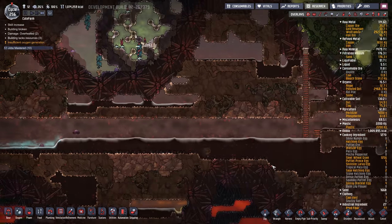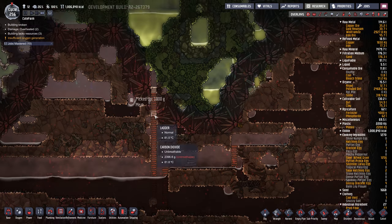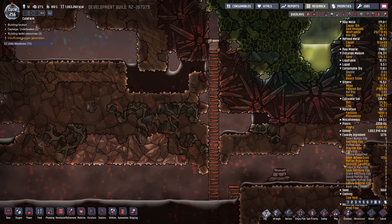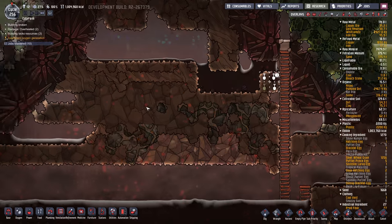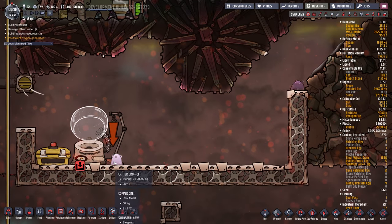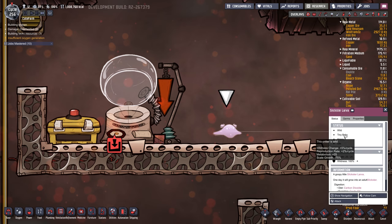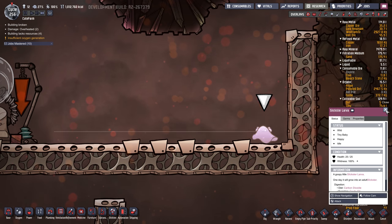What are these guys doing over here? Grabbing meat — oh, some stuff died in there. Let's crack that open, get that egg. So I have an incubator right in — oh, we got our larvae! Oh, he's so cute, listen to him. Oh man, tiny baby. Slickster larvae.